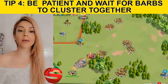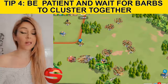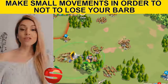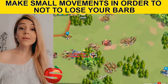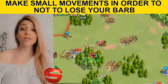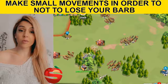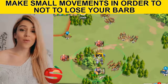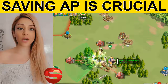Tip four: be patient. Wait for a cluster of barbs to move in together and plan your route of attack — there's always got to be a plan. You can see I position my march at the very first barb I'm going to start my chain with. I make small little movements closer to the next barb in order for my YSG's AoE damage to hit it, and then it will start to attack me, moving on to the third and fourth barb. Sometimes you'll make too much of a sudden movement or the barb just gets bored and walks away — don't get discouraged, don't chase it, just continue down your route.